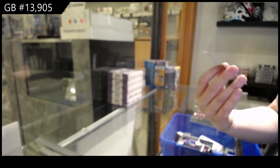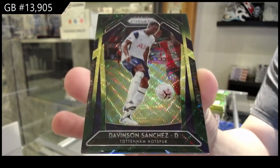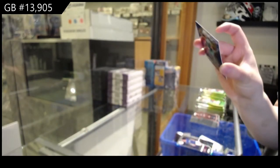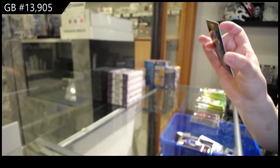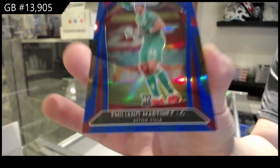We've got a green of Davinson Sanchez for Tottenham Hotspur. And a blue, number two, $1.99 of Emiliano Martinez, and that is for Arsenal — or Aston Villa.